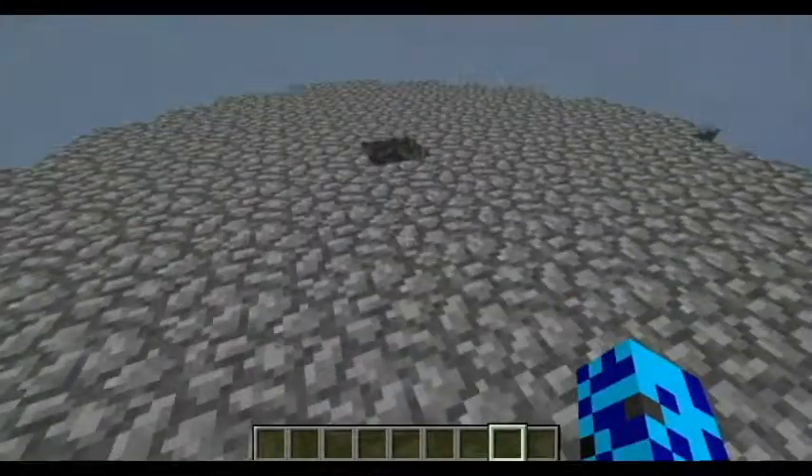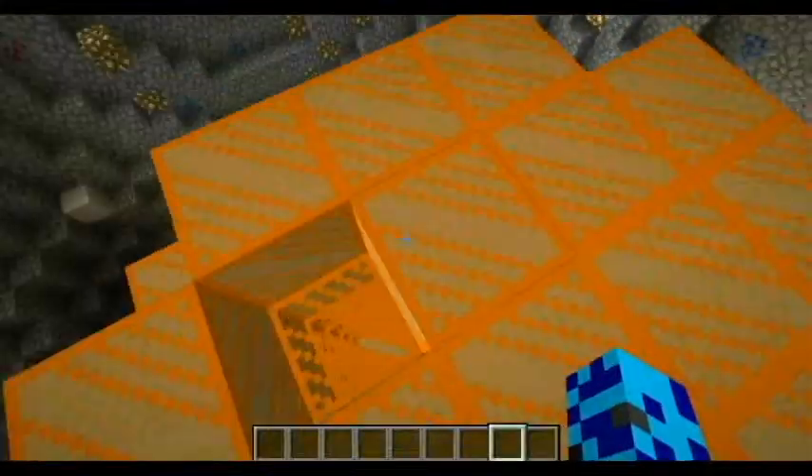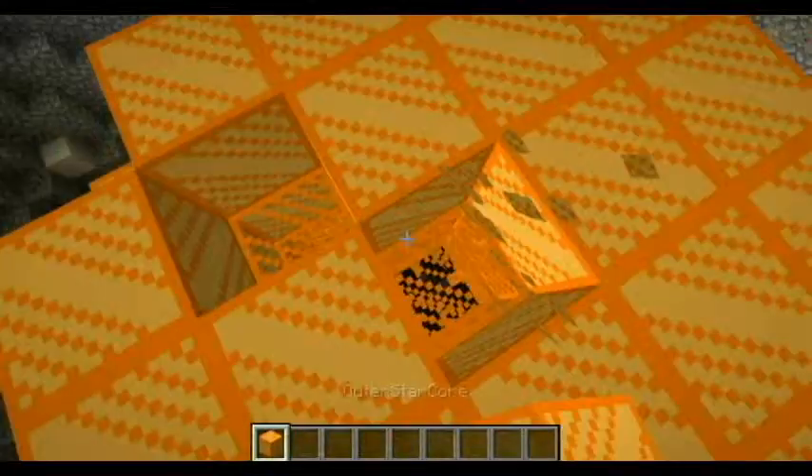So when you dig down, you'll find this outer star core, and then underneath that is inner star core, and beneath that is the gravity core, which we'll be taking a look at in a few seconds.